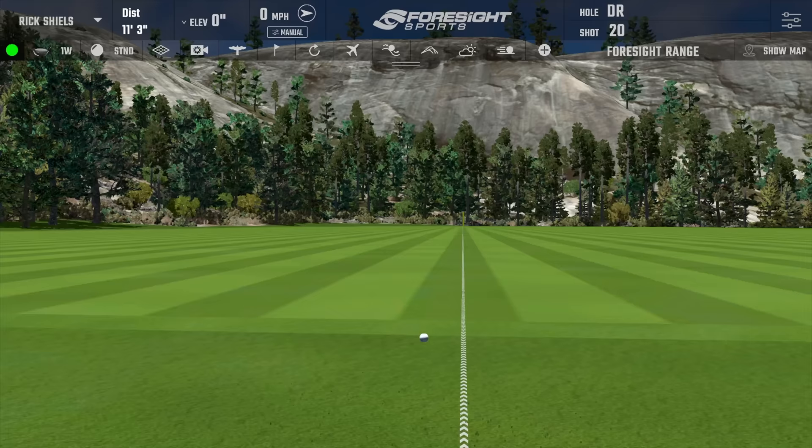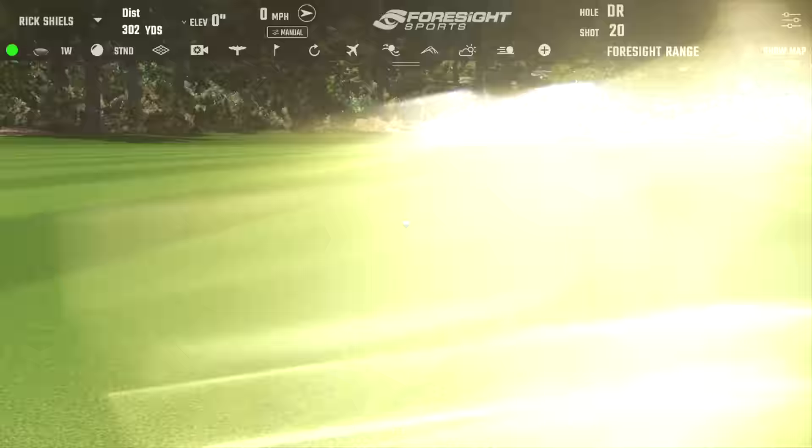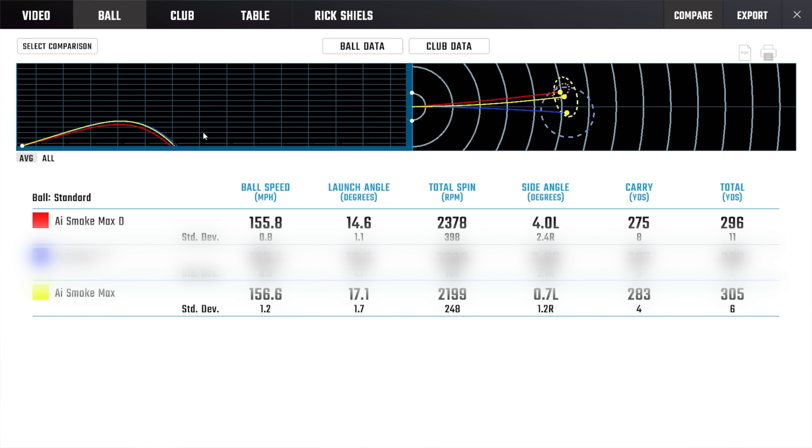Moving into the Max D — you pretty much saw me in the session: it goes so far left, it really does. It doesn't look offset behind the ball, but the numbers are still very strong. 275 yards carry, a little more spin, slightly down on ball speed — probably because I tried to hit a big slice. But if you want it left, that's definitely one to explore.